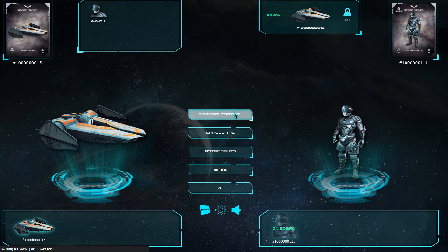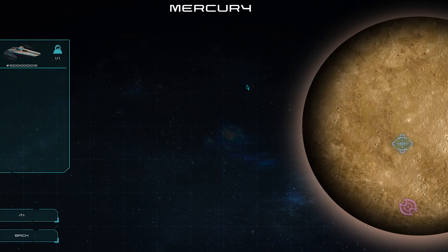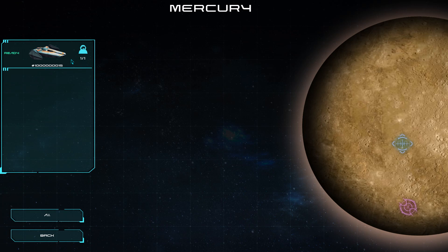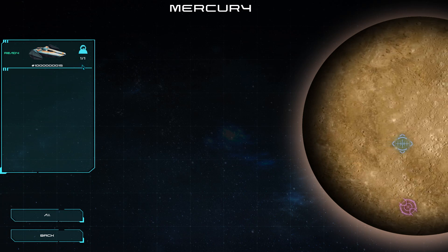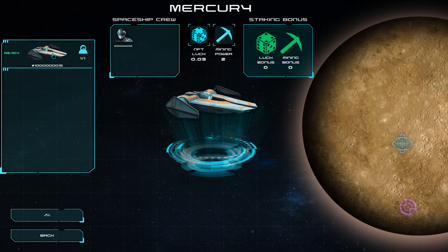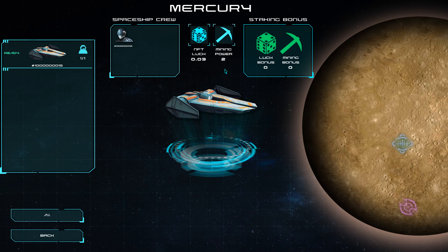Now go directly to Mission Control. We can see that one planet is available, and that planet is Mercury. On the left, you see your equipped spaceship with one astronaut on board, ready to fly on a mission. On the right, you can see the list of missions available to you. Now click on an available planet. From here you can send your team to the selected mission on the planet. On the left side, you see the list of your spaceships. You can choose a spaceship if it is ready and equipped with a crew. When the spaceship is selected, you will see at the top the astronaut crew, its NFT luck, and mining power.